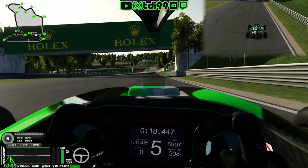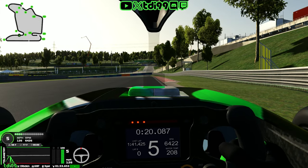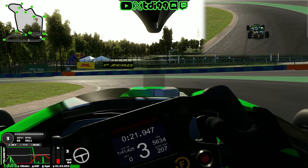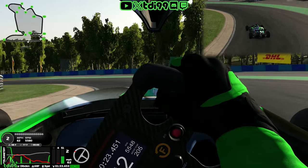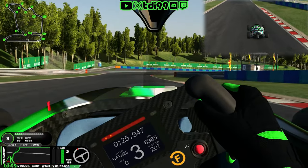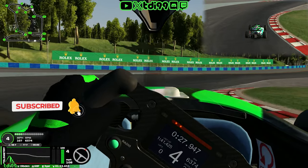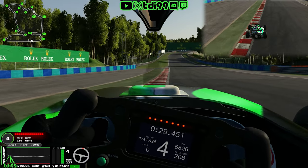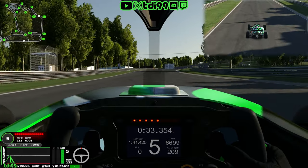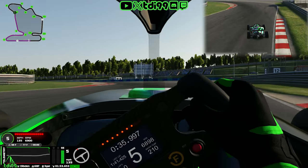That's about as close as you can get to an off-track without actually getting one — be careful running wide there, it's an easy off-track. Keep on the right-hand side through that kink and start braking at the start of the curb, getting to the apex early and using the brake with the downhill to get good rotation. Turn three kink is absolutely flat — just try not to hit the curb too heavily or the car will jolt around.